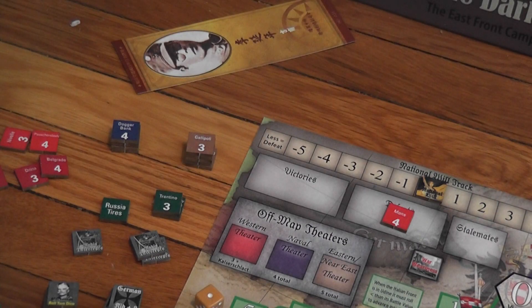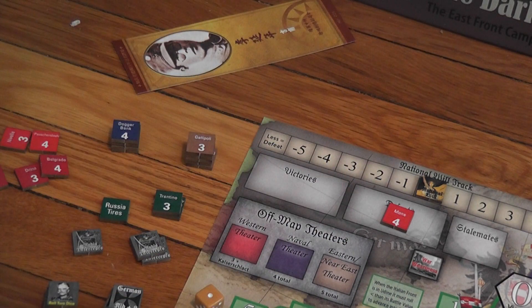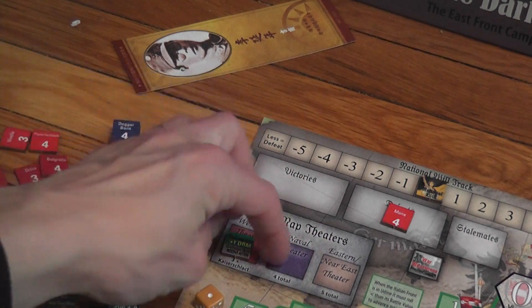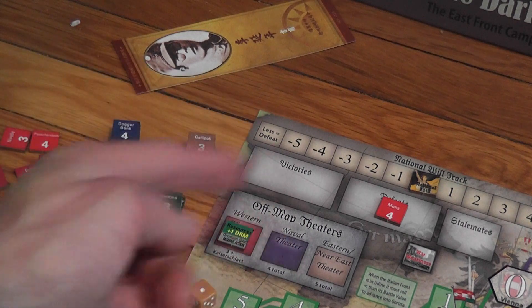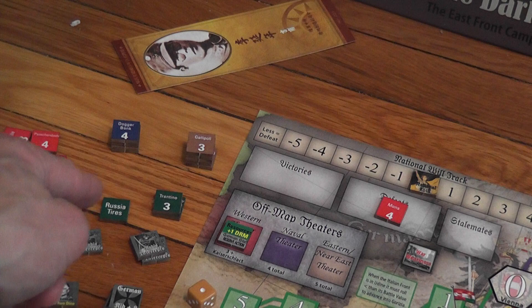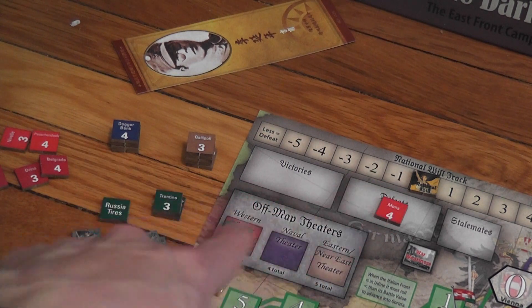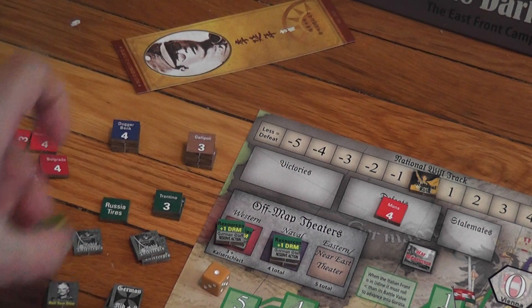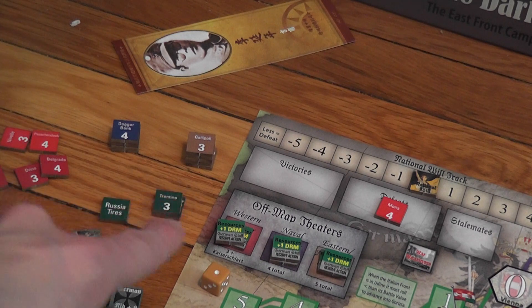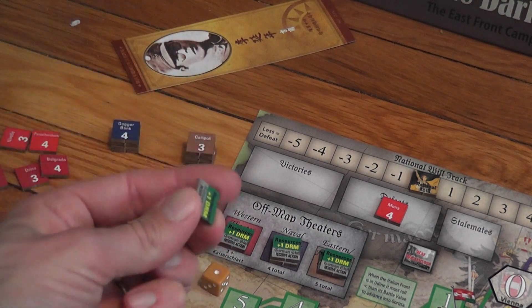During the game, you also have chances to spend actions to purchase fire markers — modifiers that cost two actions each. You place them in one of three boxes: western theater, naval theater, or eastern theater, giving you a plus one modifier when resolving battles in that theater. You can purchase up to two such markers per theater. You can also use those markers as reserve actions — spending one permanently removes it from the area but grants you an extra action.